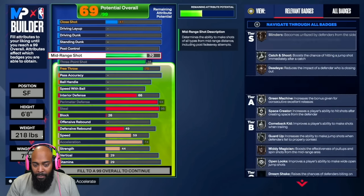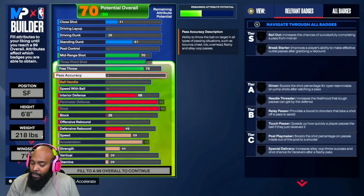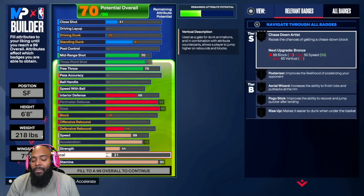I also put up some interior defense — I get Silver Anchor because I have an 87 block. You get Silver Fast Feet. Silver Fast Feet is basically Quick First Step for locks. You don't want to be sliding too much. The most you can get on a 6'8" is silver, and I think that's good — you don't want to be too tall and sliding everywhere.